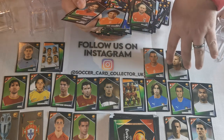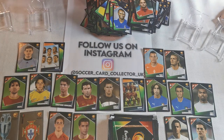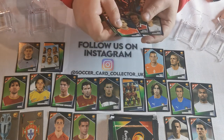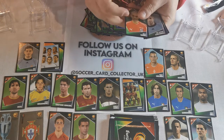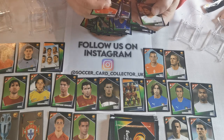Karel Poborski - great player, played for Man United then went to Benfica, Czech Republic. Milan Baros, good player. Canizares - second goalkeeper for Spain. Puyol - I like Puyol, Puyol goes there. You can see you've got really interesting cards. Not many rookies on this tournament but you've got really legendary players playing for their national teams.